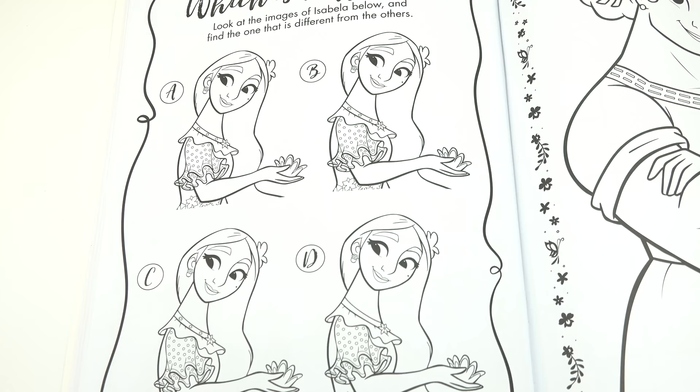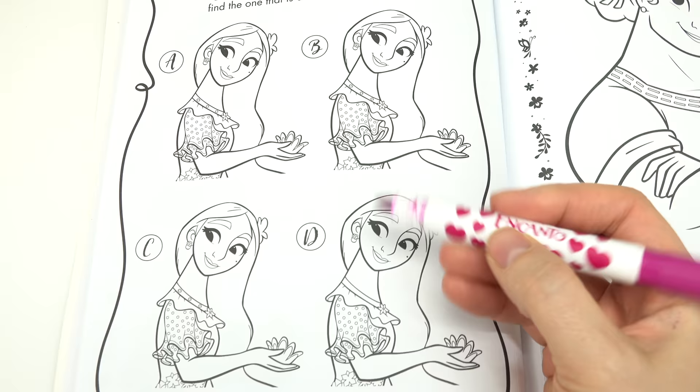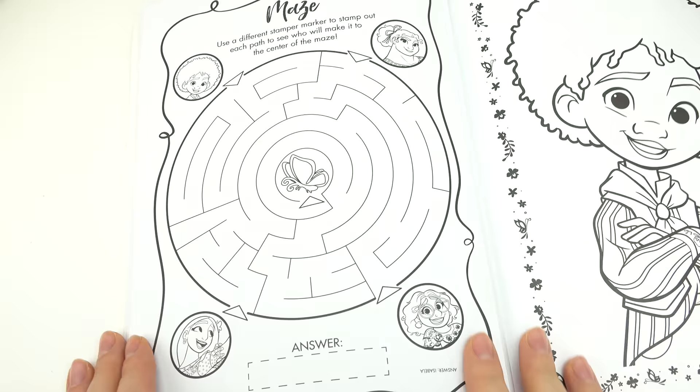The one that is different is around her neck — this one is missing the circles in her collar or necklace, whatever you want to call it. We've got a maze with a butterfly in the middle. We've got Antonio at the top, with Louisa, Mirabel, and Isabelle at the bottom.